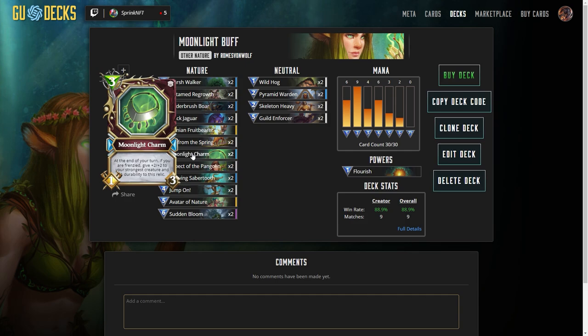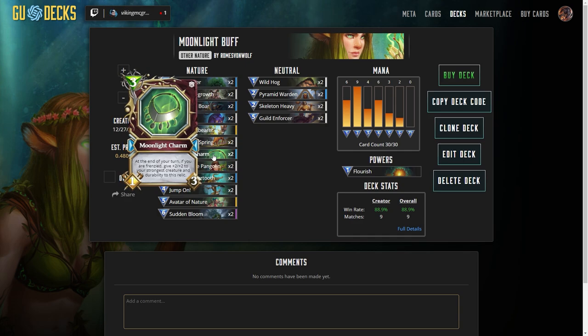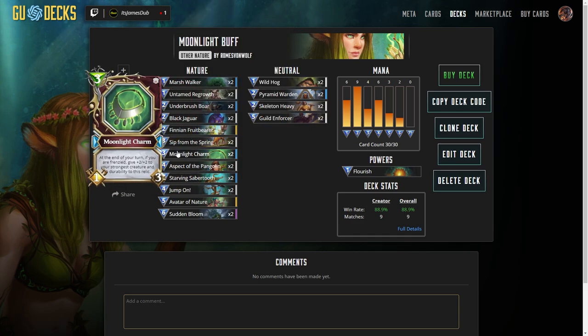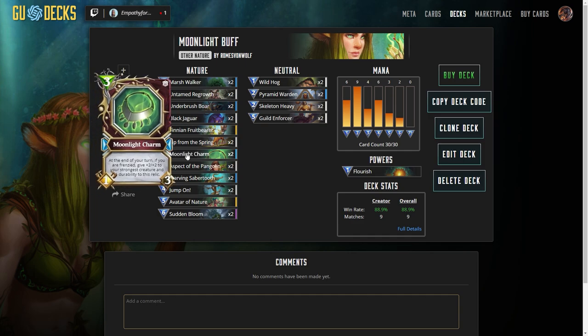So basically what that means is that if you have two of everything and you're trying to mulligan for that Moonlight Charm — or Sip from Spring can also be good early on — instead of a 1-in-30 chance like you usually get, now you have basically a 2-in-30 chance, a 1-in-15 chance. But you're sending back cards by the doubles, so basically it works out to somewhere between like a 30 to 45% chance of getting Moonlight Charm in your starting hand.